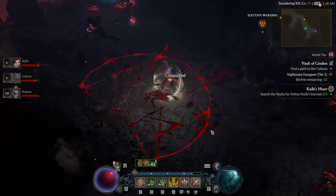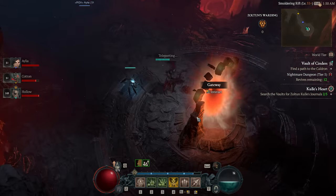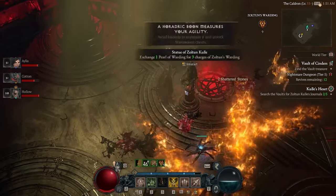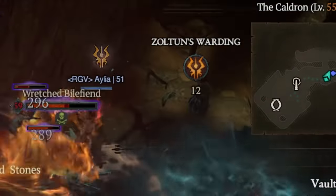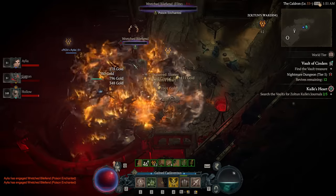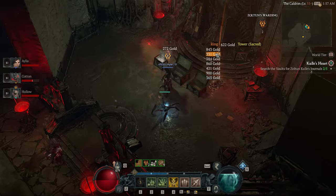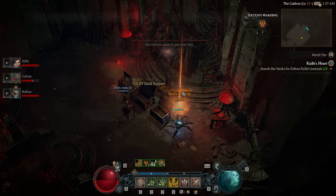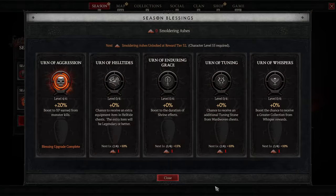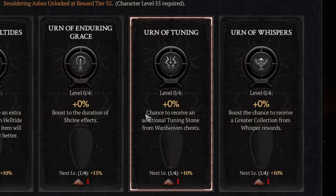By entering a vault, you'll find a semi-normal corridor dungeon layout. At the end of the corridor is a portal entrance to the vault. Inside, you'll immediately find a shrine where you can spend Pearls of Wardings to give yourself Warding Stacks — one Pearl gives three stacks. You need at least one Ward Stack remaining at the end to open the minor Ward Woven Chest. Within these chests you'll find Tuning and Governing Stones. You can also check your Seasonal Blessings and maximize the Urn of Tuning option for an increased chance of additional Tuning Stones from those chests.